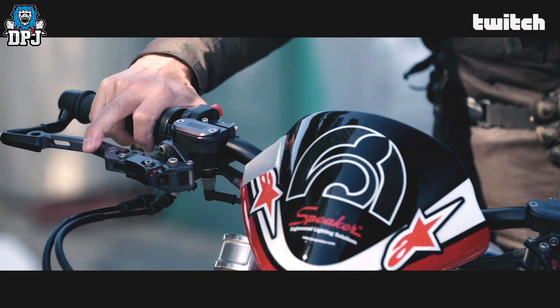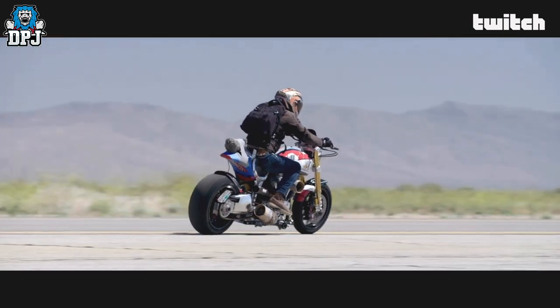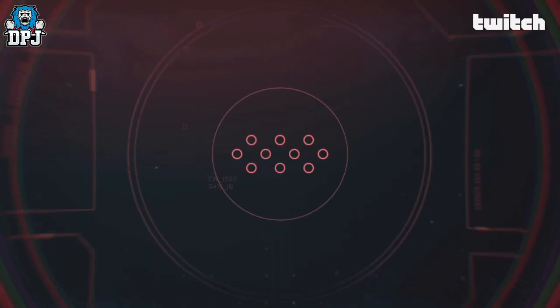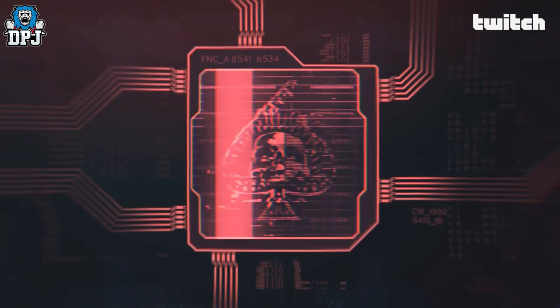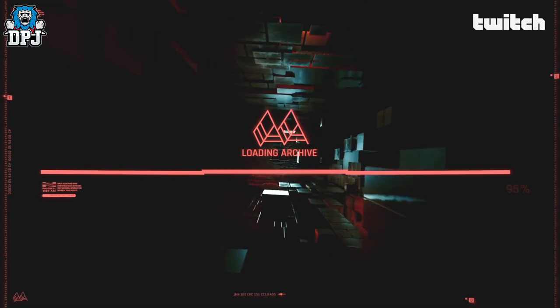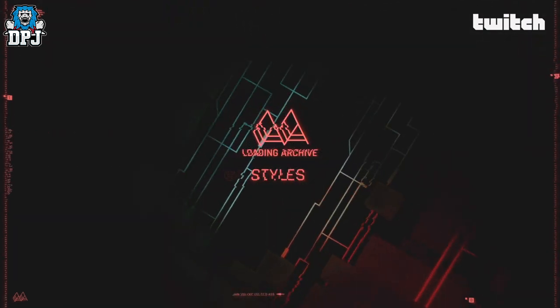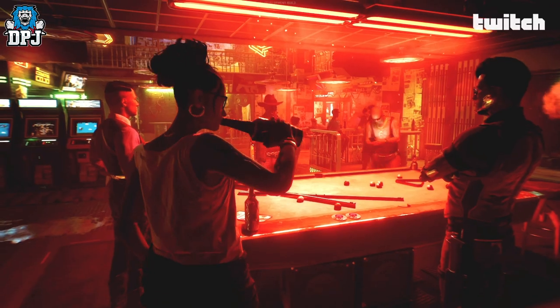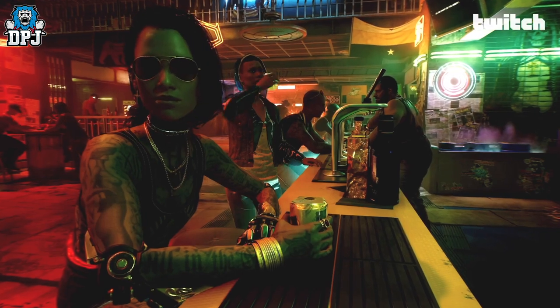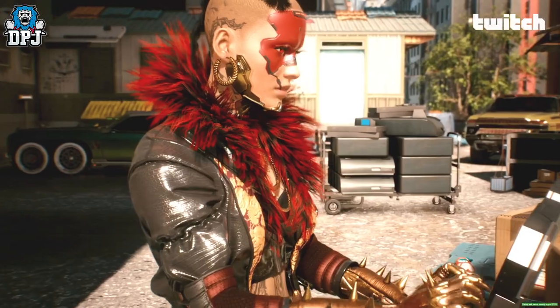Next up, they showcase the different styles within Cyberpunk 2077 — something I covered a little while back. It's cool to see them go into a bit more depth. Now it's time to talk about styles in Night City. Are you more Kitsch or Neo-militarism? Four visual styles are evident in the Night City of 2077, deeply linked with the history of the world and a very important aspect of life in the city. You can find them everywhere — in cars, clothes, guns, implants. They are your war paint.